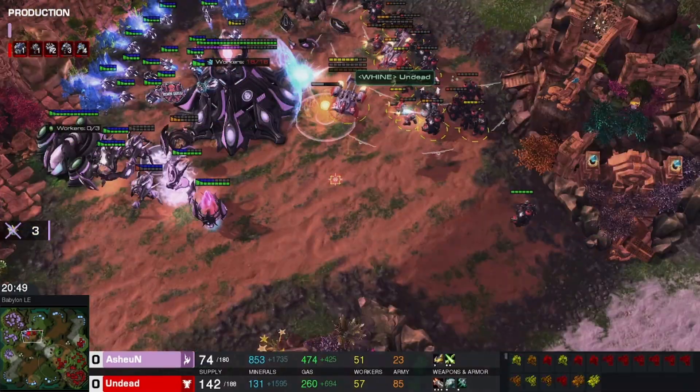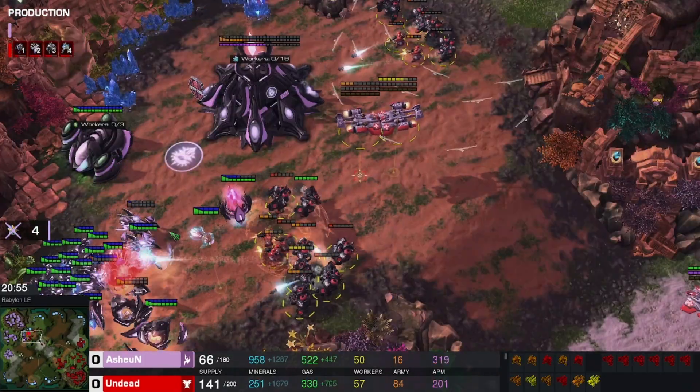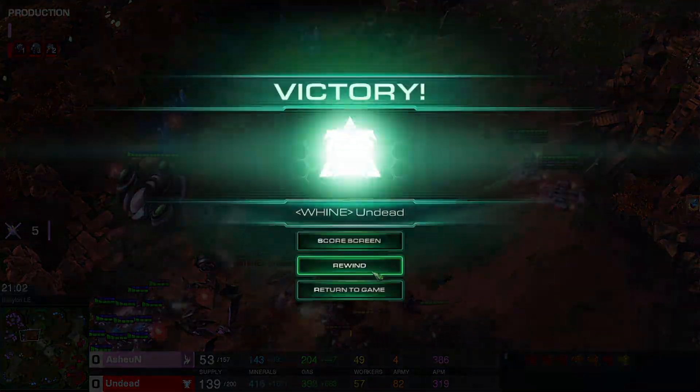His units are so dead from stimming and he's gotta retreat. He's going to lose this base once again. Disruptor shot does not connect — and I think this is GG. Yes, GG is called.